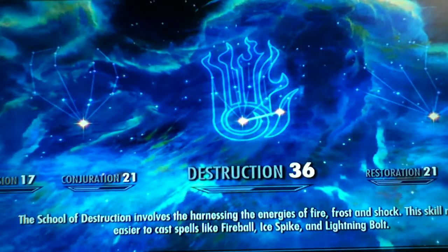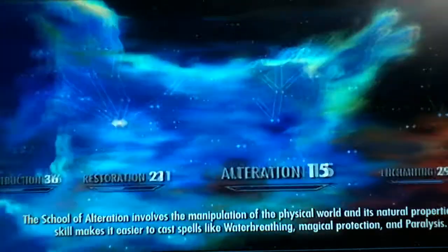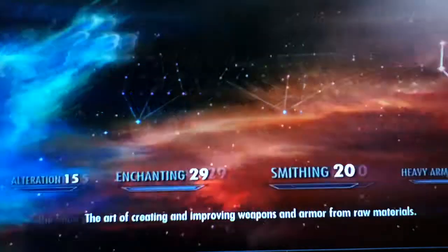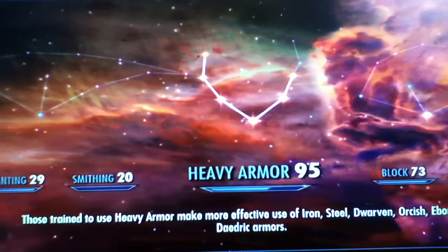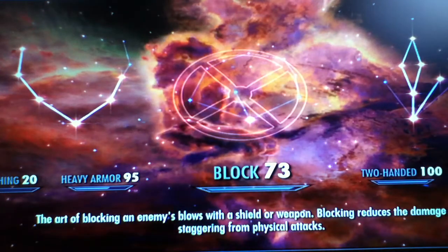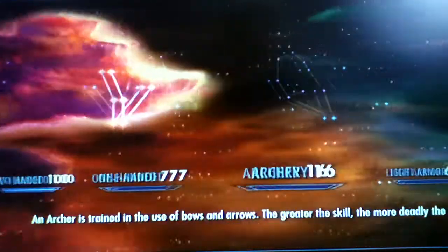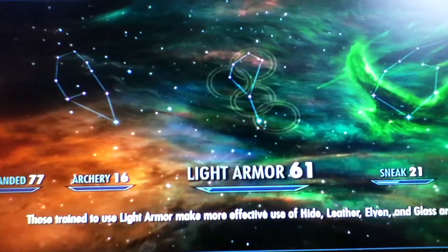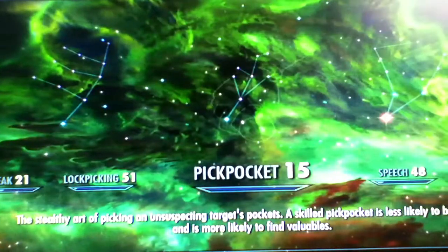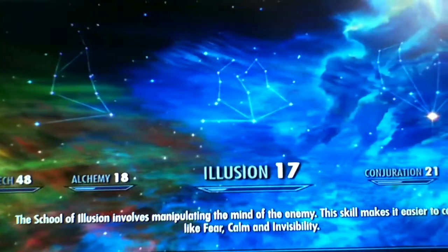My destruction is 36, restoration 21, alteration 15 because I don't really use it, enchanting 29, smithing 20, heavy armor 95, block 73, two handed 100, one handed 77, archery 16, light armor 61, sneak 21, lockpicking 51, pickpocket 15, speech 48, alchemy 18, illusion 17, conjuration 21.